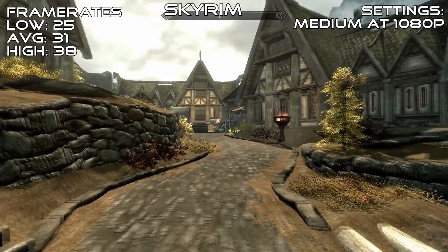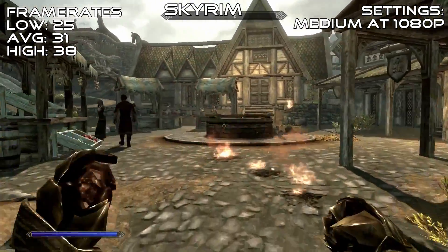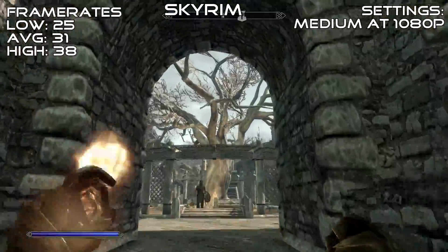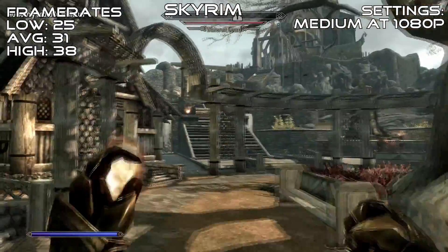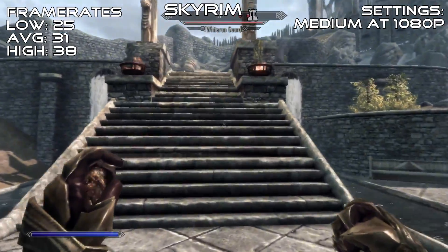Skyrim did fare a bit better with this card, managing to play it at 1080p medium settings with a nice average of 31 FPS. However, this does compare quite unfavorably to the GK208 GT 730, which was able to play the exact same scene at max settings with a slightly higher 33 FPS average. The R7 240 might have an ace up its sleeve though, but we'll get to that in a little bit.